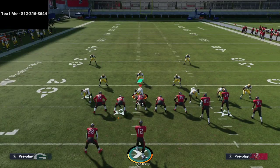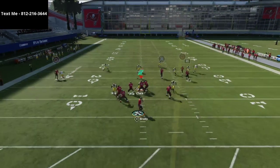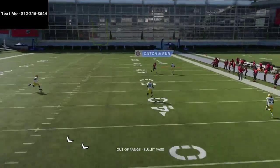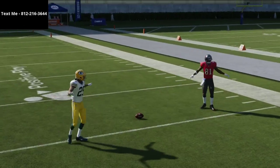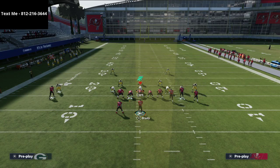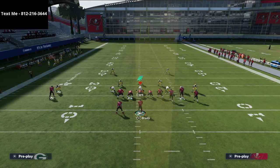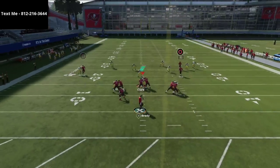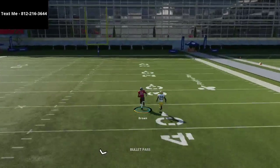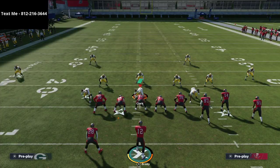I try putting the safety on the right side on an inside quarter, thinking it will play the streak coming up the field — but the inside quarter plays the streak route instead. If I block the tight end and test whether the inside quarter goes with the fade, he doesn't go with him on the wiggly fade going to the outside. That's a huge bummer — if the inside quarter would go with him, that would be great, but he doesn't. So I've got to figure something else out.